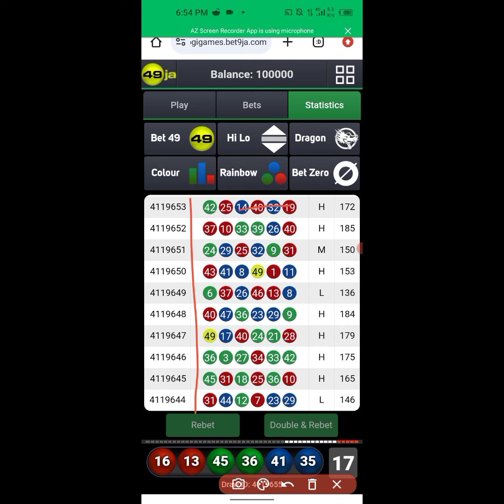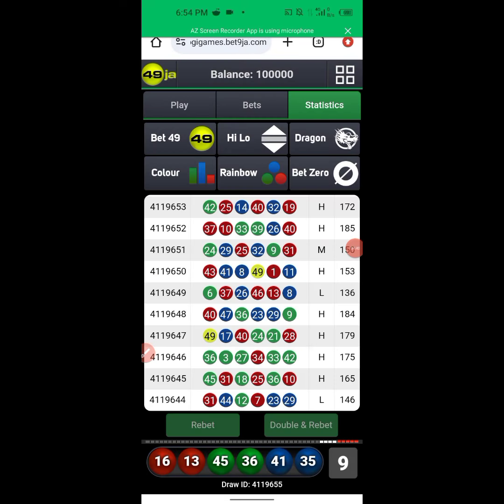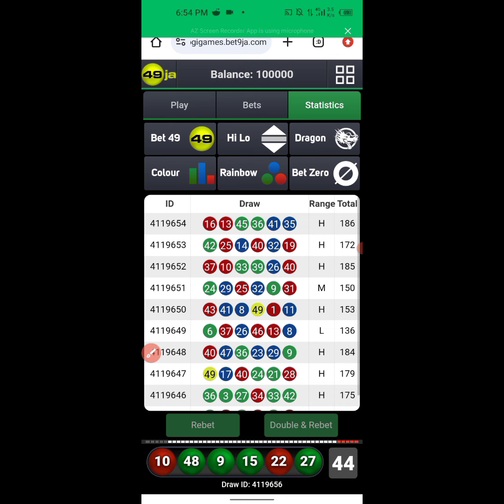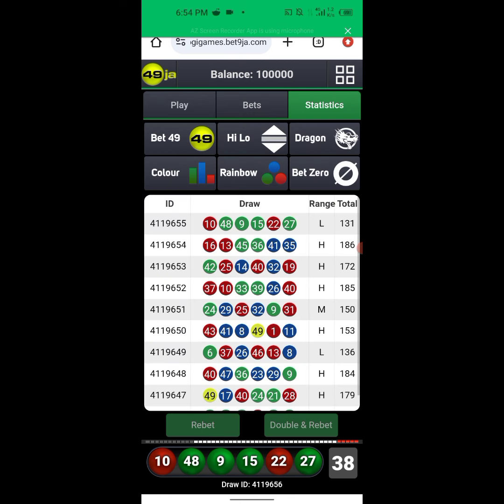That's how you keep testing it — check out of ten draws how many times you win and how many times you lose. If your winning streak is higher than your losing streak, it's a win-win ratio. The max loss I've seen on this strategy is three — that's very rare and only happens after you've traded the market for a long time. So we started on draw 50, playing three, four, five, six. Draw 53, 54, 55 did not show — that's five straight draws.